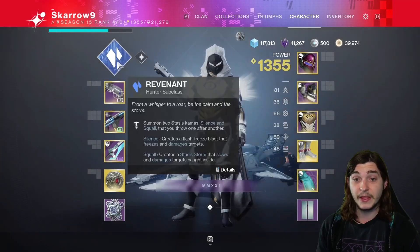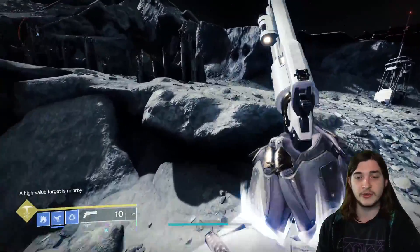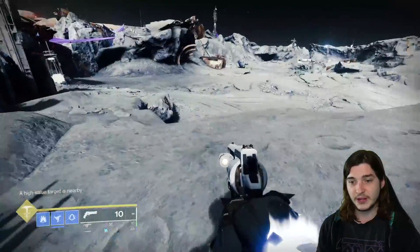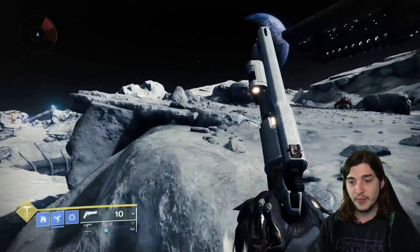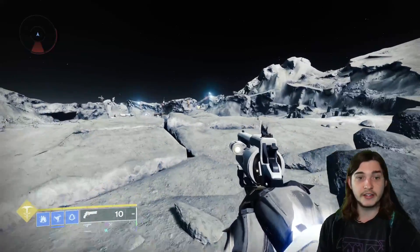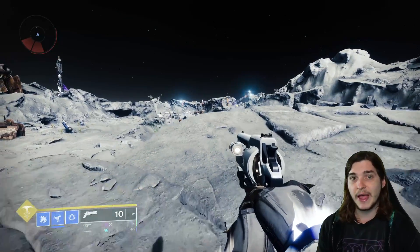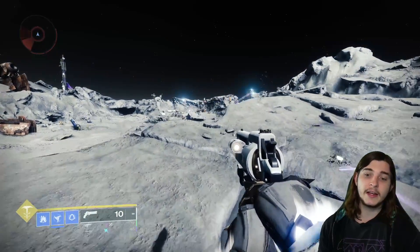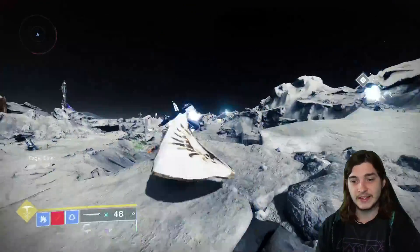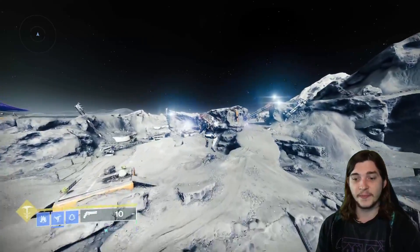To recap: you need an Eager Edge sword and you need to be on either a shatter dive hunter or a well warlock — there's no way to do it with titan. It doesn't have to be on a wedge, but it works on a decline. Switch to your heavy weapon sword with Eager Edge, heavy attack, then immediately jump and shatter dive — or jump and cast your well if you're a warlock — and you fly through the air. Then switch your sword as quickly as possible. That's how you shatter skate across the Hellmouth or anywhere.